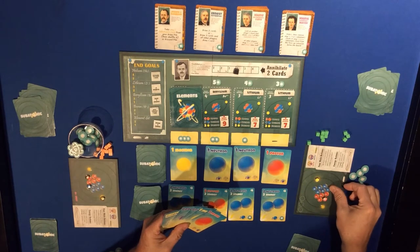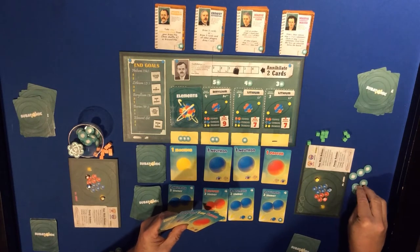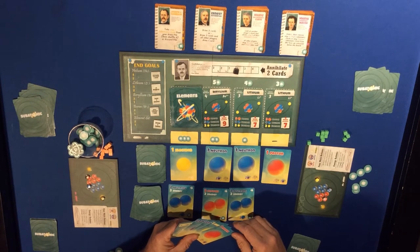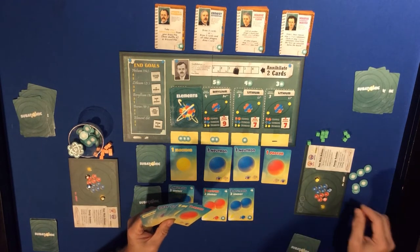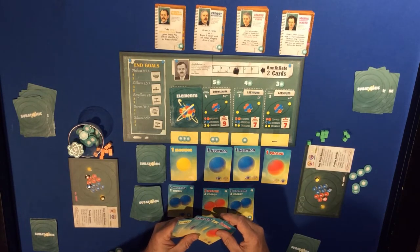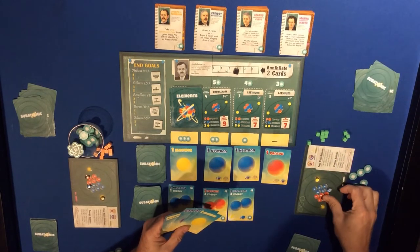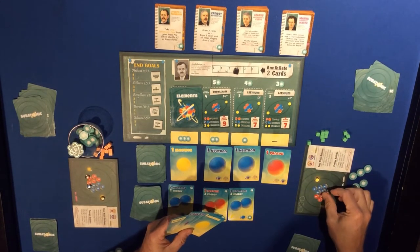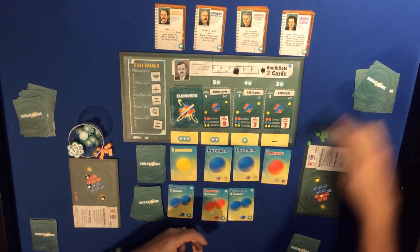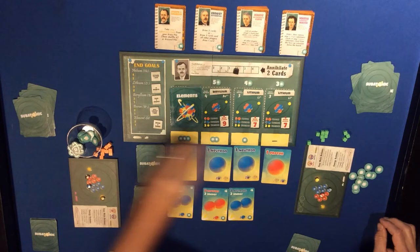I'll spend two neutrons - takes me down to one - with two energy to buy this card into the discard. Then I'll do the same, discard these last, take one here, put it into three, and then four energy.